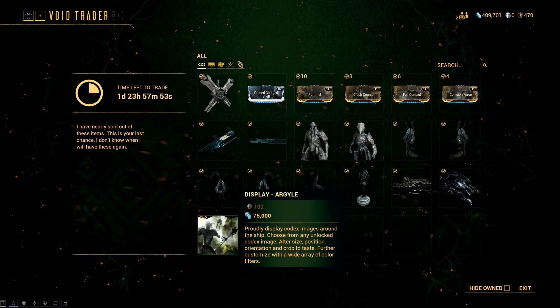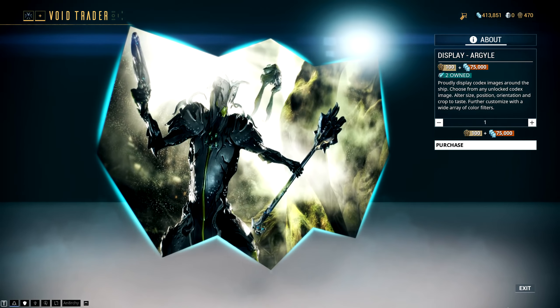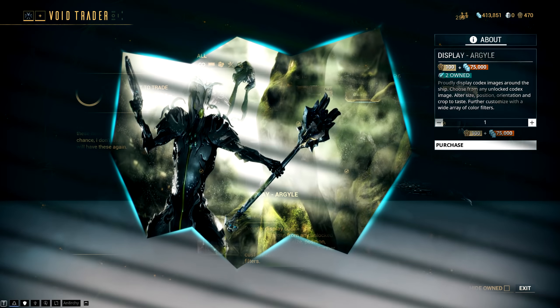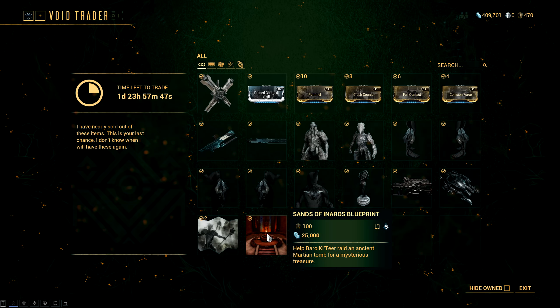We're slowly nearing the end with the Argyle Display, which is just a display decoration that you can place in your Orbiter. And the final item on the menu is as always the Sons of Inaros questline blueprint, which is the item you need if you want to get the Inaros Warframe.